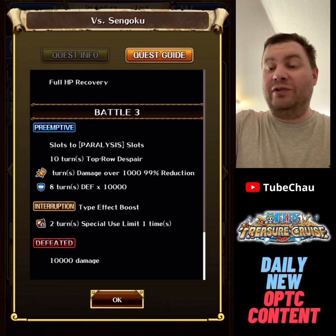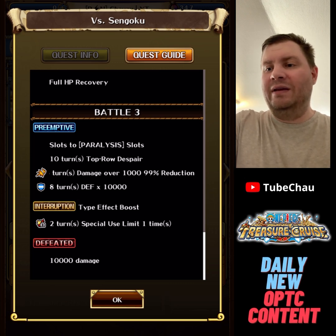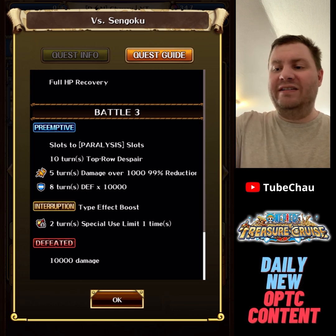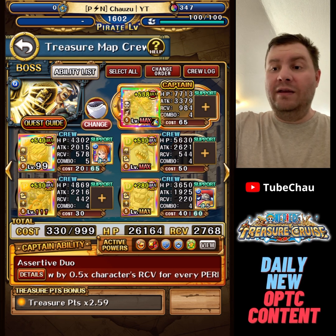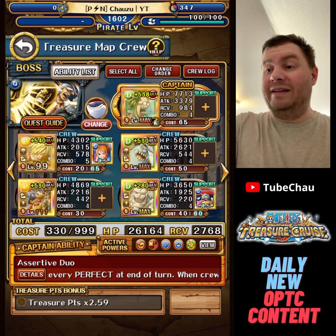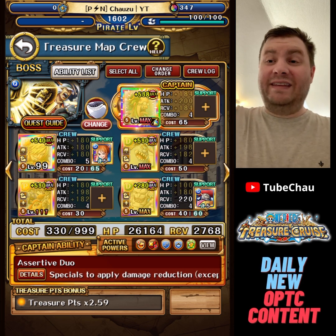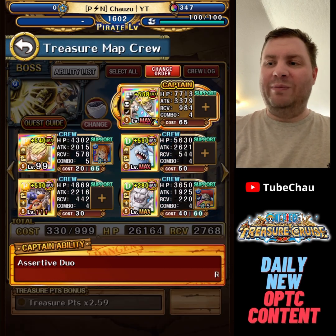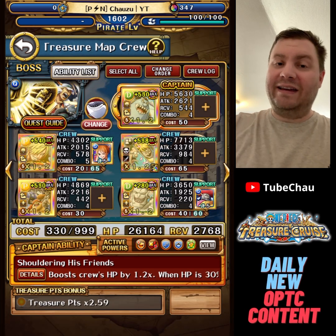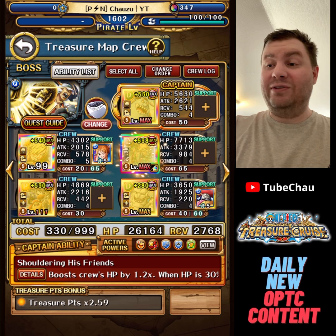Bartolomeo Cavendish removes the damage threshold and adds an attack boost to your already existing orb boost and color affinity. We use Sanji to set the defense to zero. Pretty straightforward — it should definitely work. It depends a bit on stage two; if that's an INT boss, you might want to put Jinbe as captain so that Sanji can do big damage. We don't know what color stage two is yet.